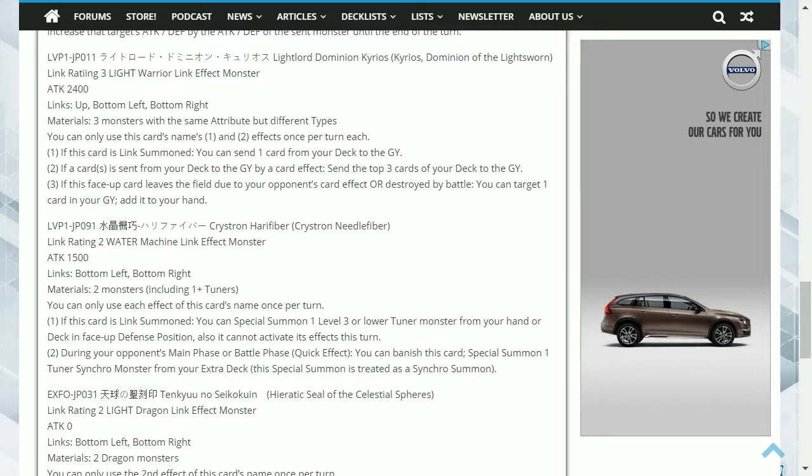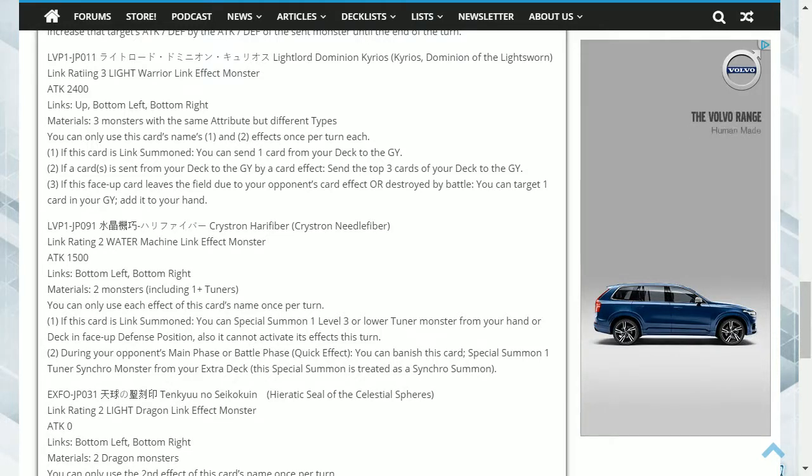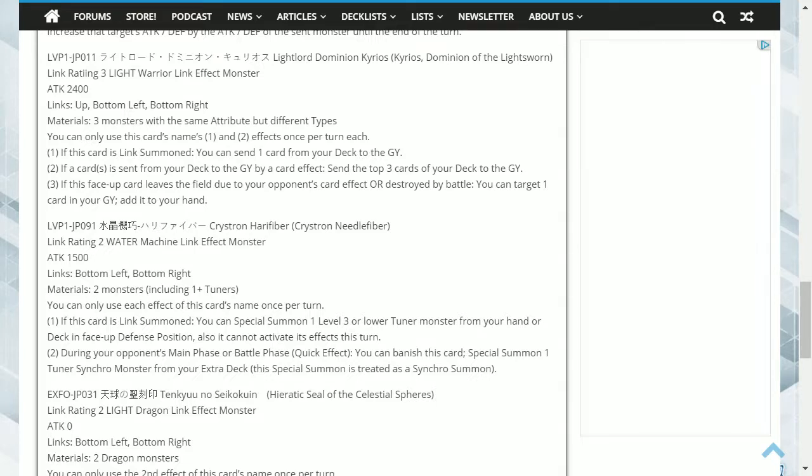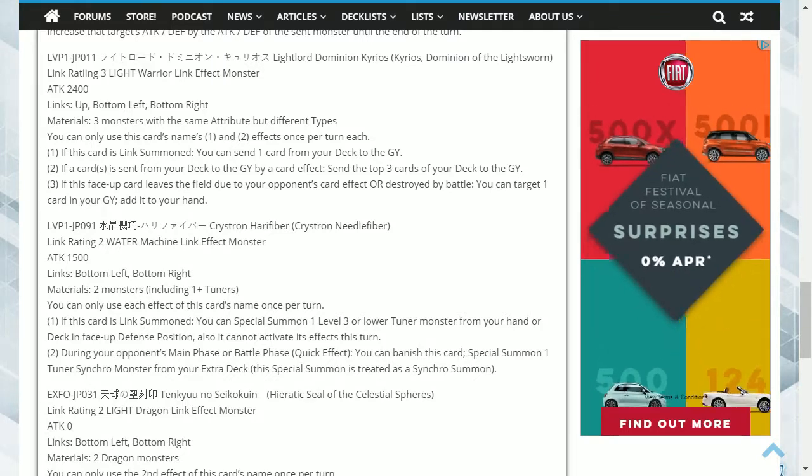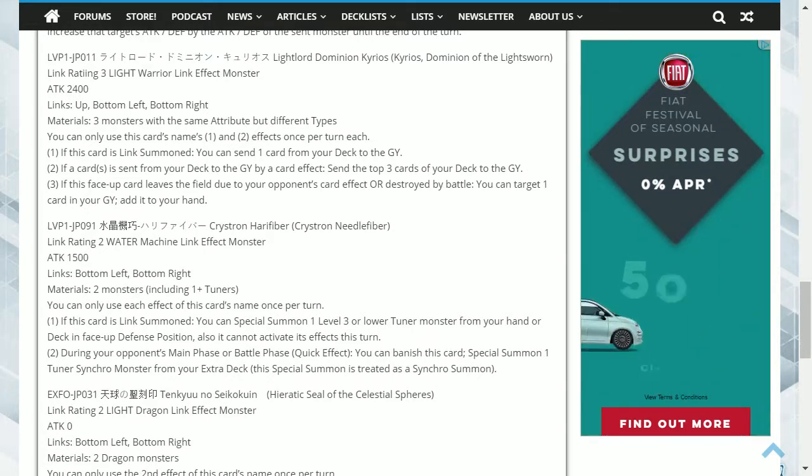The first effect enables you to send a specific card you want to the graveyard. This can be used to send Lightsworn Judgment to the graveyard to search for a Judgment Dragon, or set up other Lightsworn effects. The second effect enables a second mill, generating card advantage depending on the cards sent — for example, Felis and Wolf bring themselves back. The third effect is probably the best: one of the biggest downsides to Lightsworns is that they can mill their best cards, so this effect lets you recover something important such as a Judgment Dragon. Overall, this card adds to their consistency to either search out or recover their boss monster, as well as triggering additional effects.